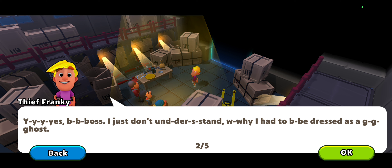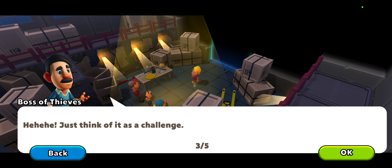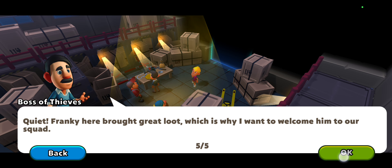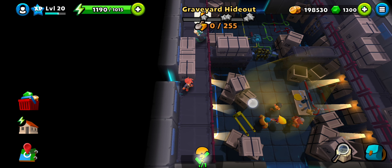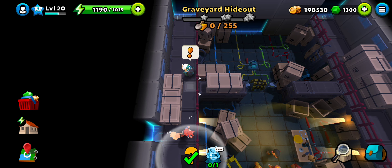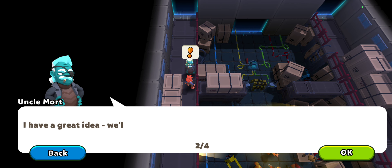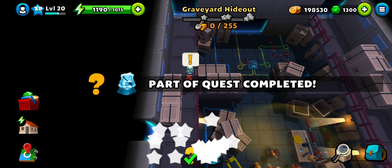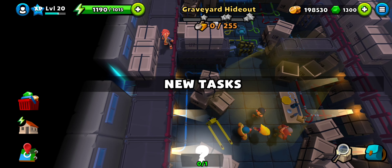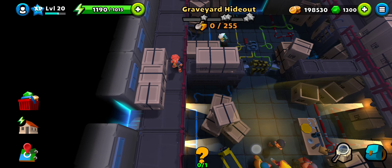Good loot - but this is the one who had to be dressed as a ghost. Now we know what exactly happened. Let's talk to Mort - we're going to scare them. Since Mort is already a ghost, he is going to scare them, but first we need to change the lighting conditions.